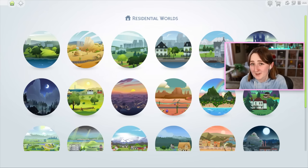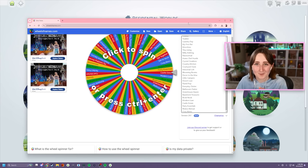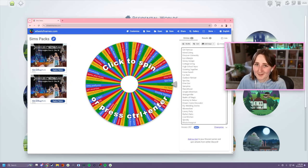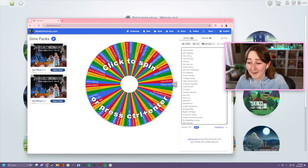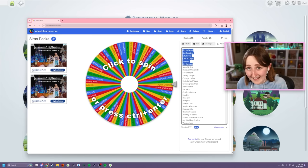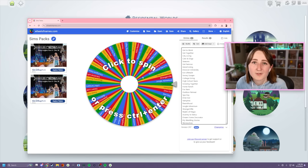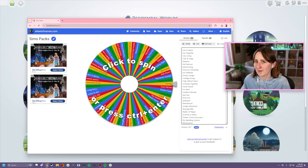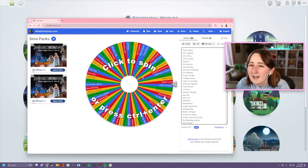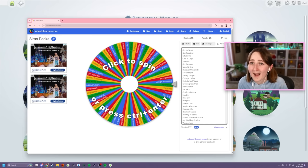So I think today, I'd like to try to build another starter home, but this time I don't get to choose what items we use. I have created a wheel here that lists every single pack for The Sims 4 — every expansion pack, game pack, stuff pack, and kit that has build items — and we're gonna spin this wheel to decide what pack our build's gonna be focused around. I did this the other day as like an experiment to test it out on stream, and I spun the spooky stuff pack, and I think that has to be the single worst pack that we could've gotten.